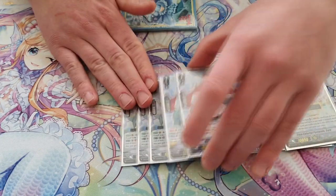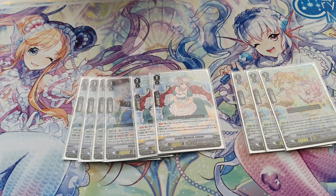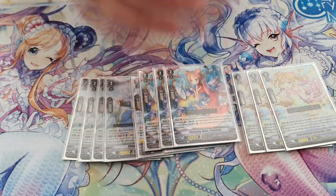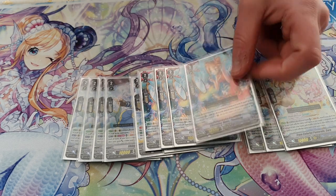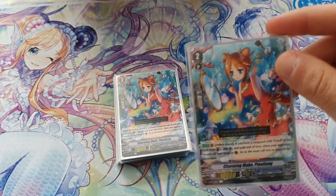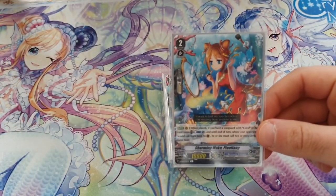You can still change up the lineup — put more copies of her in because of the last Grade 2 that you may never actually use. That card requires you to call two or more cards from hand for a Counterblast, and you need a vanguard with Coral. When activated — Counterblast one — until end of turn, when your opponent would call cards from their hand they must call to you at the same time. So it's definitely a very important card to have in the deck.